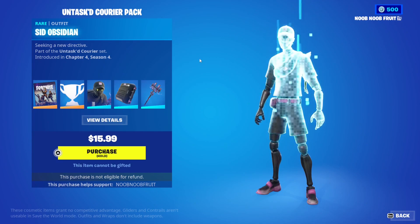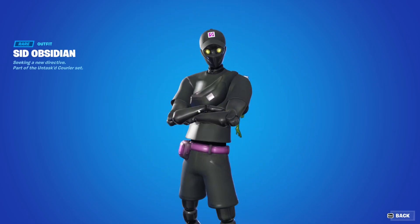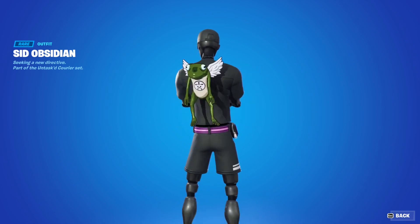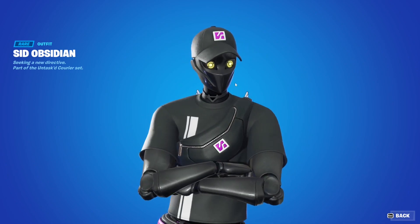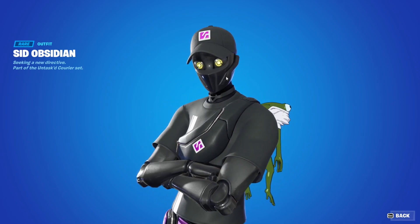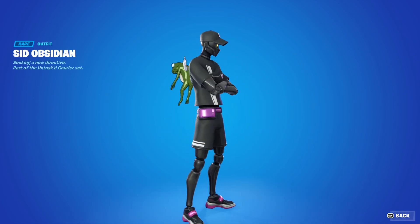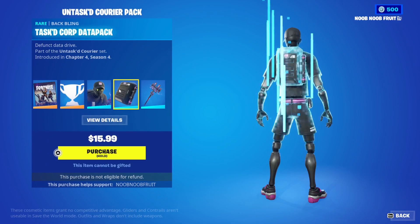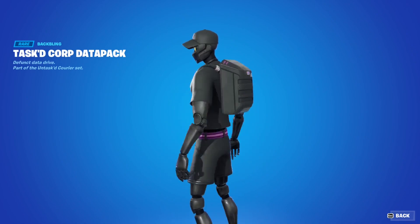Next we look at the skin — the Sid Obsidian skin. Let the textures load in. Okay, there we go. This is beautiful — I really like this robot character. It's a dope skin, especially the eyes. It's jet black, simple, and unique — really worth your money. Next we have the back bling, the Tasked Corp Data Pack — it fits perfectly with the same color scheme and same symbols.